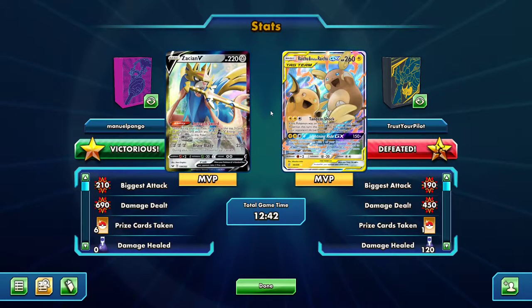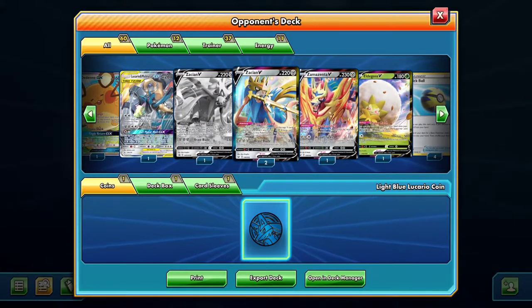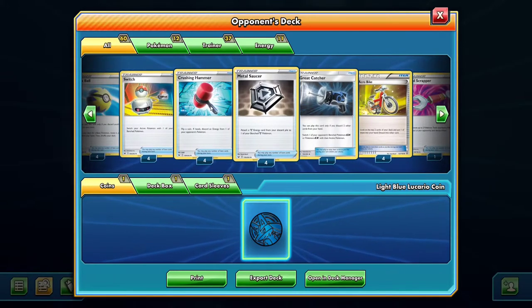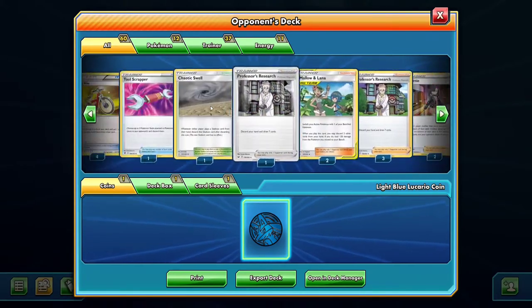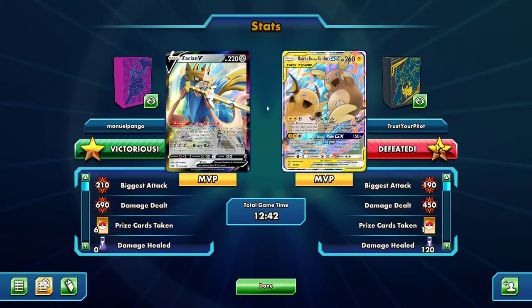Pikarom is still really good — if they had just whiffed a Crushing Hammer, if they hadn't taken that Pikarom knockout, if they don't see three Metal Saucers and a Great Catcher in the same turn, things work out for me. It was Lucario and Melmetal, Zacian, and Zamazenta. They hit on all their Saucers, three out of four Crushing Hammers, used their Great Catcher perfectly, had Mallow and Lana and frying pans — just everything went perfect for my opponent. Sometimes that's just what happens. Thanks for watching, and I'll see you next time.